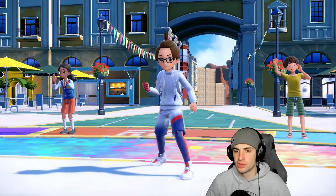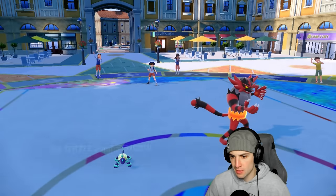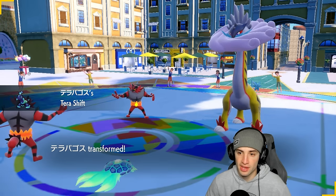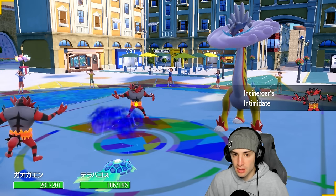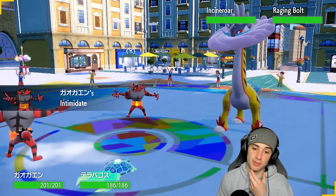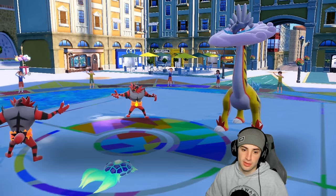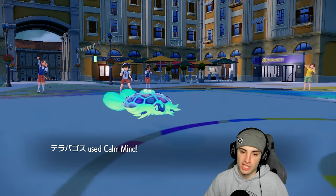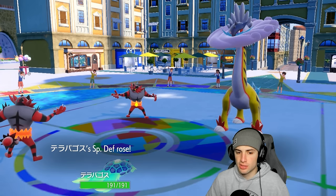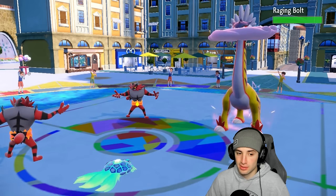I'm going Incineroar and Terapagos lead, then Ogrepon and Fluttermane in the back. I wanted Urshifu but the sun negates too much damage — better to just go Fluttermane with Booster Energy. They lead Raging Bolt and Incineroar. I'll fake out Raging Bolt — actually, since Intimidate procs first I'll just get up a Calm Mind. They probably go for Calm Mind too, which is smart. Calm Mind for Calm Mind — I'm all about it.